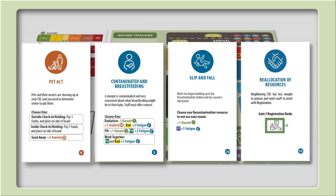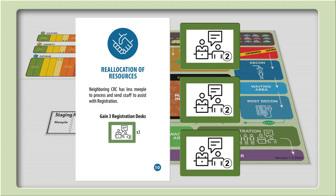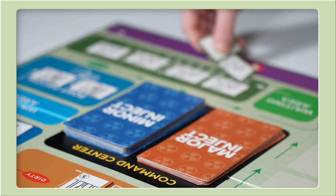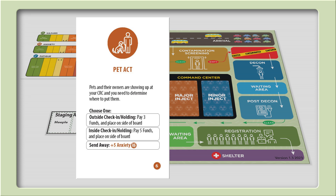We'll walk through our injects. First, we'll do the reallocation of resources because it's a card that helps us and has no choices to make. It says: neighboring CRC has less meeple to process and sends staff to assist with registration — gain three registration desks. We grab three registration resource cards and place them on the board at registration. Next inject is our major inject, pet act: pets and their owners are showing up at your CRC and you need to determine where to put them. Choose one: outside check-in slash holding, pay three funds; inside check-in slash holding, pay five funds; or send away, plus five anxiety.